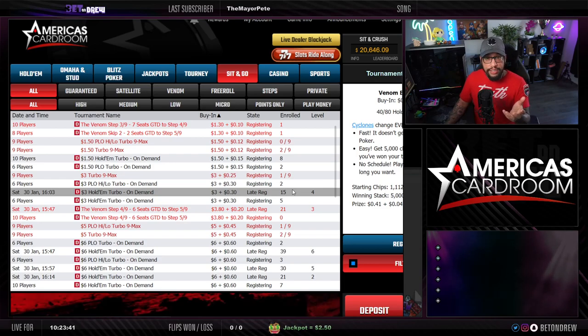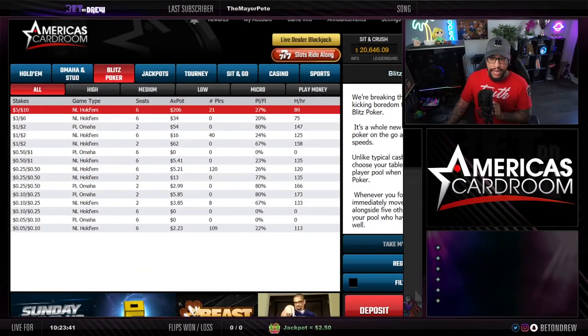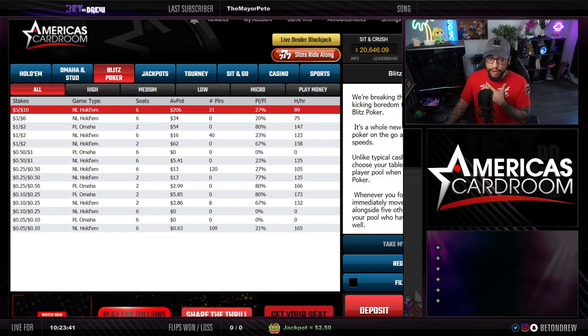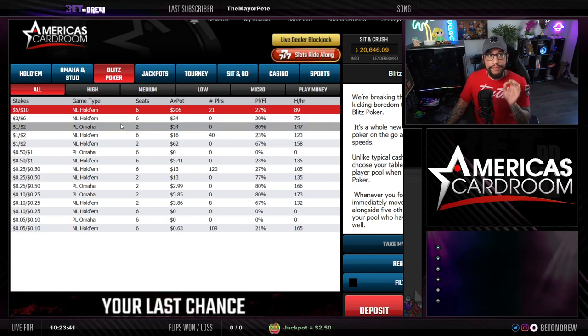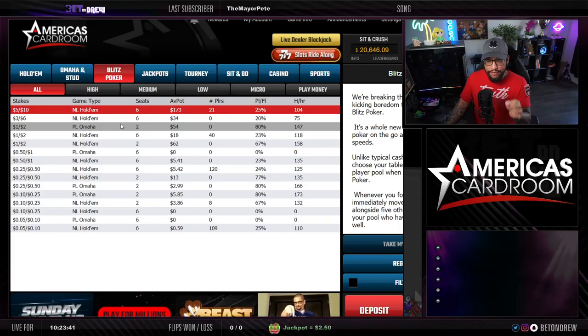For the cash game players out there, head over to the blitz cash games page. Playing cash games can be really slow — you have to wait for your action, wait for the next hand — but these blitz cash games work differently. When you fold your hand, you get moved to a new table and immediately get dealt a new hand. It is lightning-fast poker. You do not have to wait for another hand to come your way — it's just play, play, play.